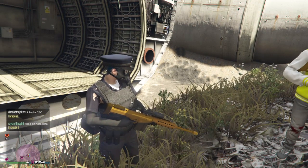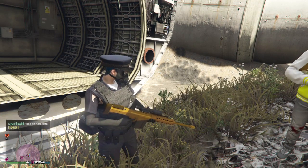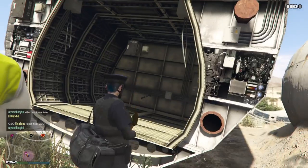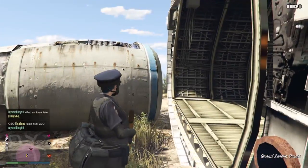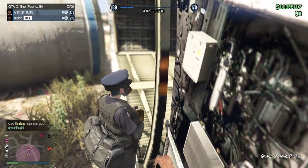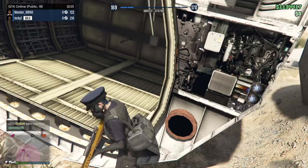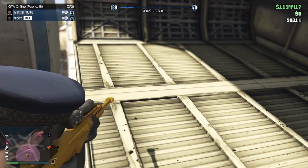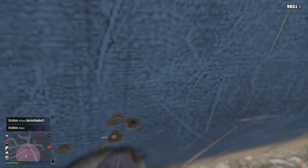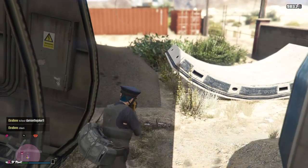Hey guys, welcome back to this video. I'm going to be showing you guys how to get inside this plane right here. And it's also really good for one of the survivors — I forget the name of it. But anyways guys, you're just going to want to go on the stealth mode and hold R2 just a tad so you don't shoot, but you're just aiming.